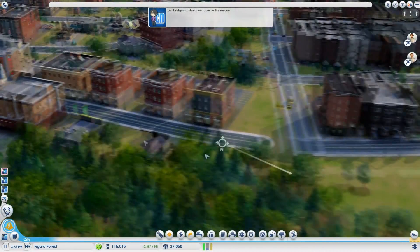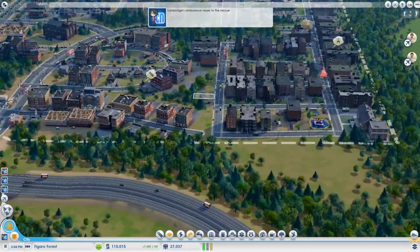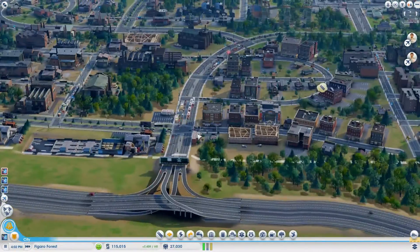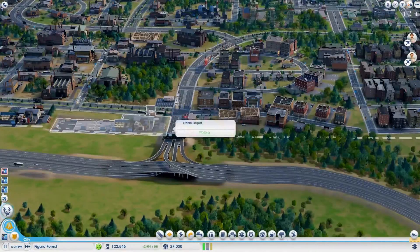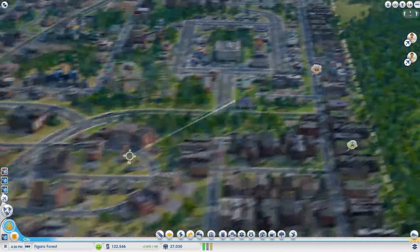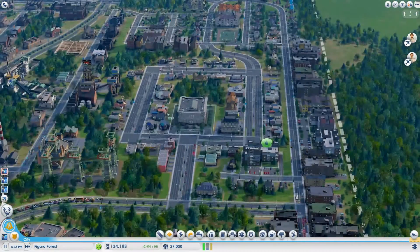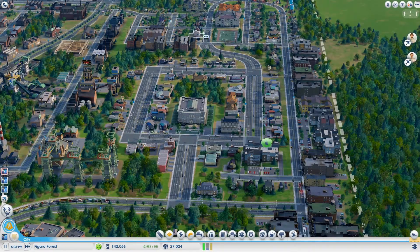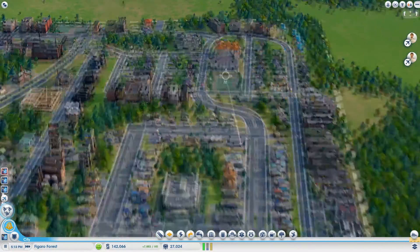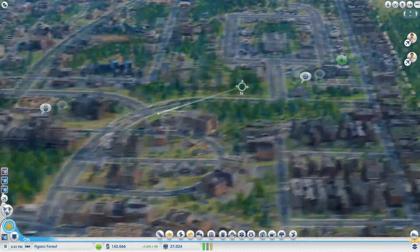First things first, I disconnected this little section of road here from all of these houses over here, mainly because people were using this road as the direct way to get to this part of the city, which I don't want. I want them to take the avenue the whole way around. I also upgraded these avenues into high density ones because this is sort of being used as a shortcut to this area — it's manageable mainly because it's a bunch of avenues.